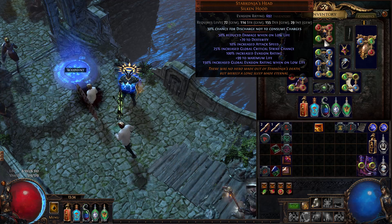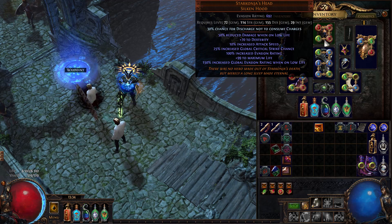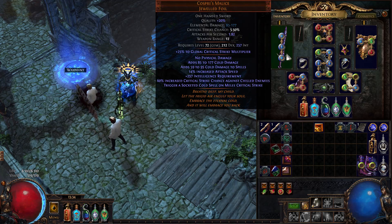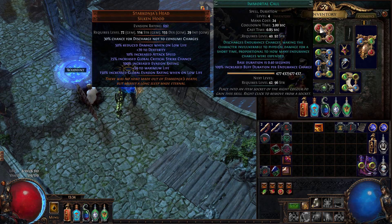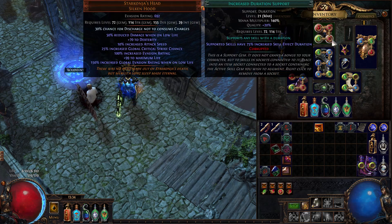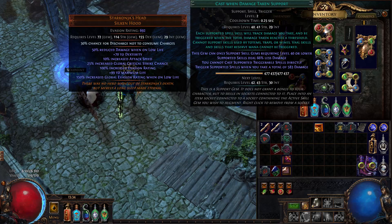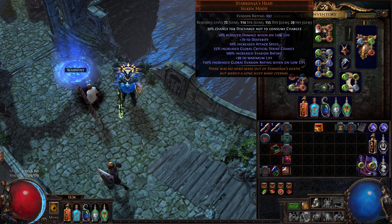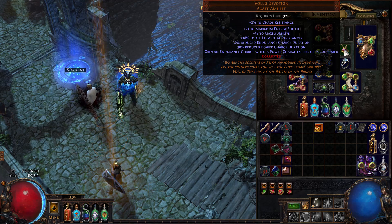Sarconia's Head is very nice because it keeps you alive longer, gives you some crit, some vital attack speed, and provides Dexterity. Dexterity is super important because you need to reach the 212 cap to use Cospri's at all. For the links: Immortal Call, Cast when Damage Taken, Increased Duration, and Vaal Haste. Vaal Haste works well with Increased Duration. Since I have a lot of HP, level 2 Cast when Damage Taken and level 4 Immortal Call work well. We also generate Endurance Charges all the time because of Vol's Devotion, so Immortal Call often gives very long immunity.